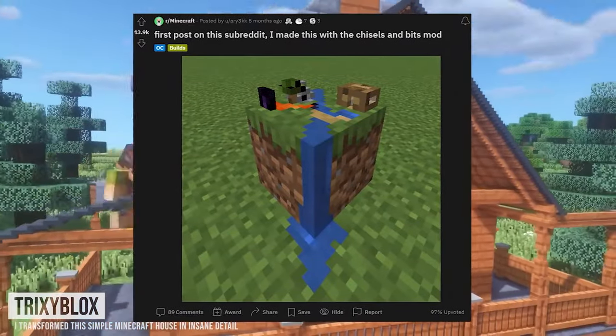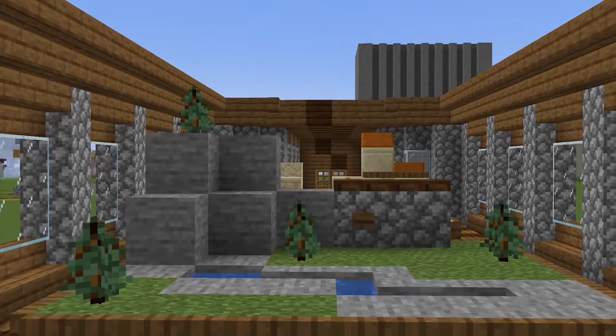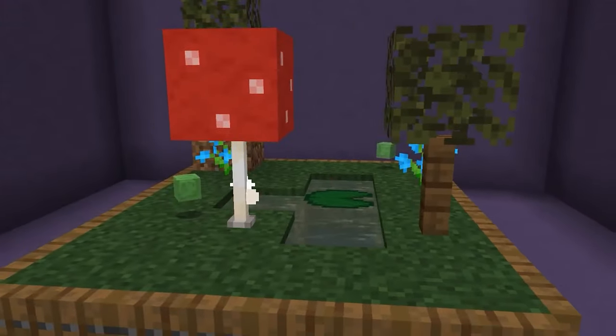And while using something like the Chisel and Bits mod could clearly up the detail, I think there's enough in the base game to make a convincing diorama. Like this user who used a slime block item on the ground as a tiny version of the slime mob — that's just too perfect.